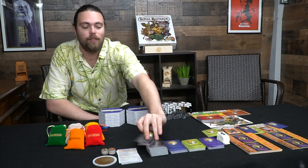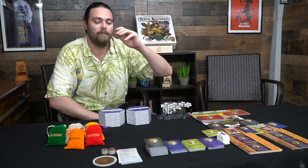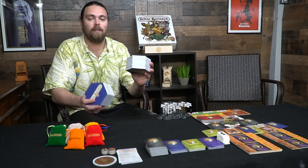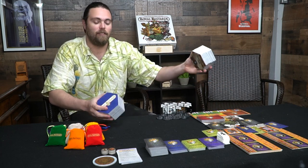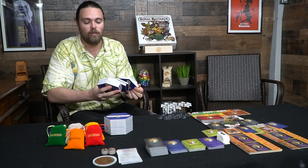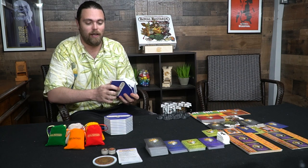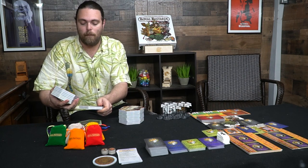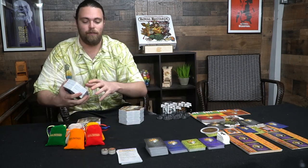Each player also gets three random chaos cards that they can play on their turn or other players' turns depending on what they say, plus reference cards. Everybody gets equal amounts of these little tiles. The player who has Jodas City is the one who goes first — you're going to set that down on the board. These tiles are all nice and thick and magnetized. The player who draws Jodas City takes the first player marker, so we'll say that player goes first.